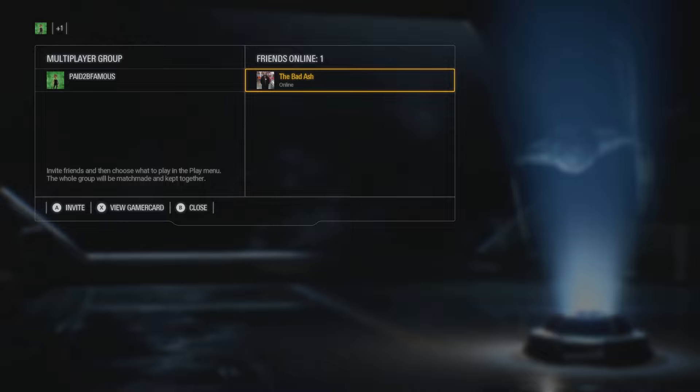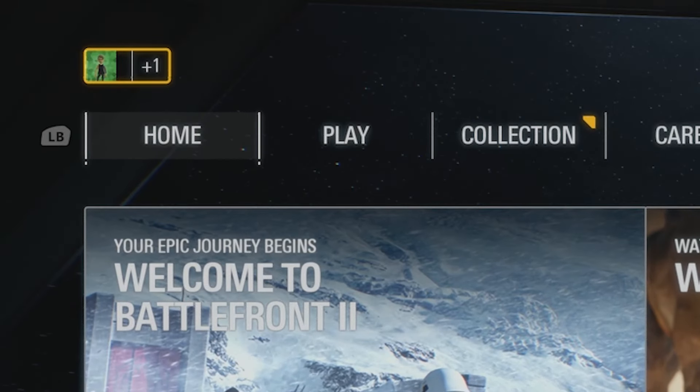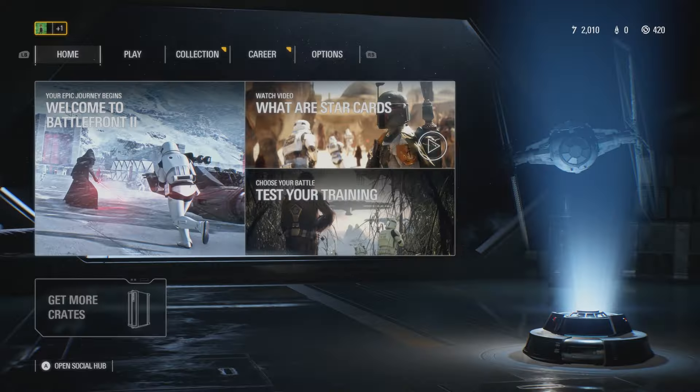Once you've invited them, you have to wait — it sends them a message and then they're going to have to launch it on their end. And that is it, my friends, you guys are in. After he launches his invite, his gamer tag is going to appear right in the top corner right next to yours.